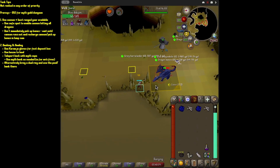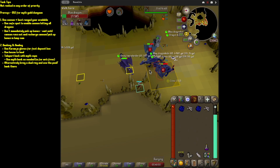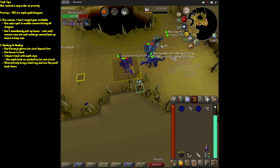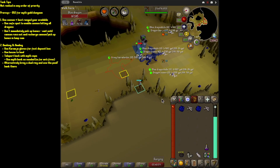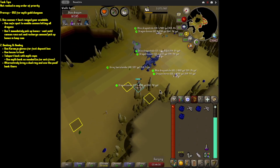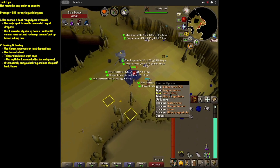Bring your best range gear. You don't really need an anti-dragonfire shield — if you want to bring it, sure, you can save a potion slot. But if you don't bring an anti-dragonfire shield, just bring an anti-dragonfire potion. When I need another potion, I'll just use the Myth Guild bank up top. That only happens like once every many trips.